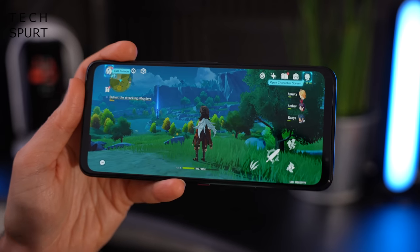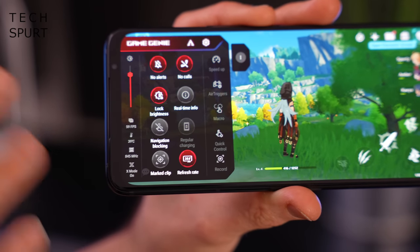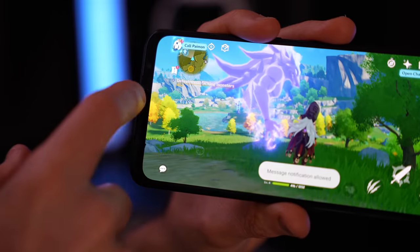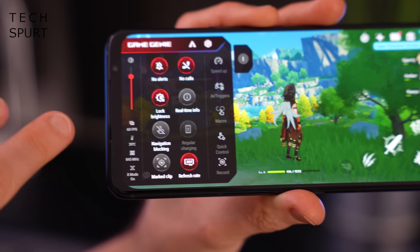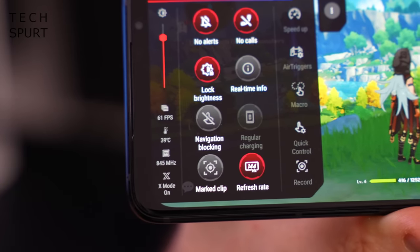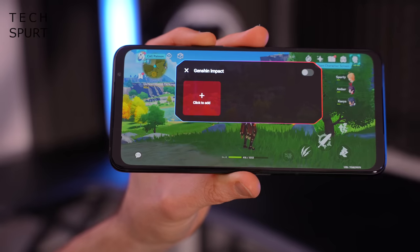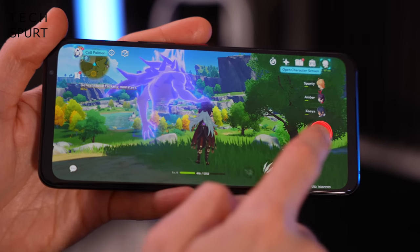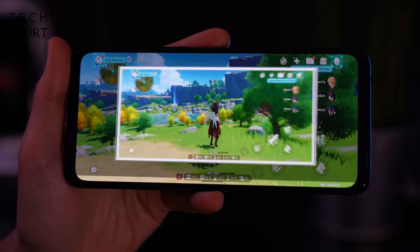When you're in the middle of a game, you can pull up the very handy Game Genie menu with a quick swipe from the left edge. This gives you fast access to a huge number of tools and features — simple things like adjusting screen brightness, sticking on Do Not Disturb so you don't get pestered by messages, or accessing real-time info like battery level and internal temperature. Any Game Genie features you use repeatedly can be added straight onto your on-screen controls using the quick control feature. For instance, if you constantly want to screenshot action, you can add that button, place it wherever you want, and adjust its opacity and size.